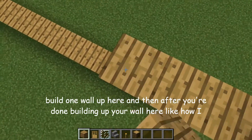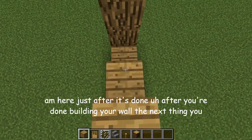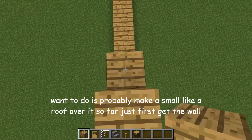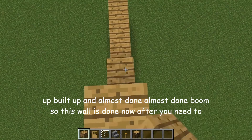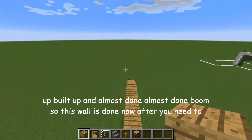And build one wall up here. After you're done building up your wall, the next thing you want to do is probably make a small roof over it. So I'll first get the wall built up — almost done. Boom, so this wall is done.